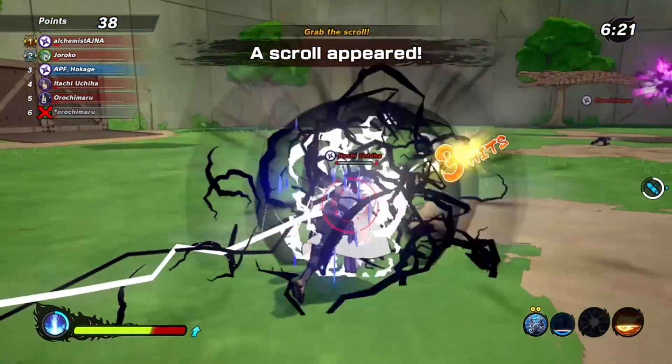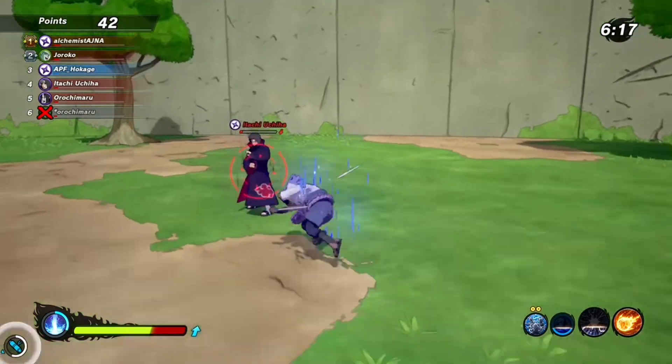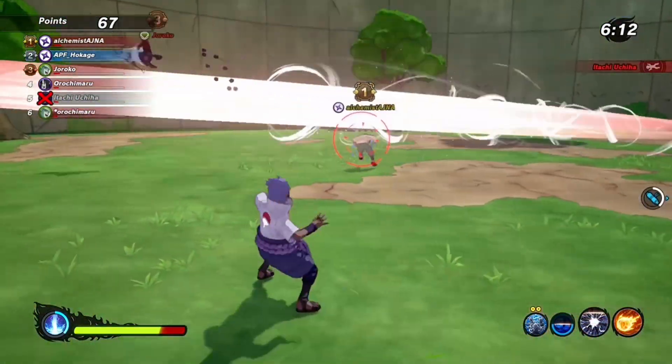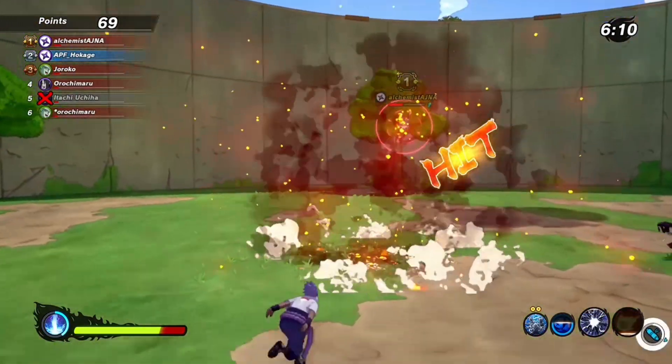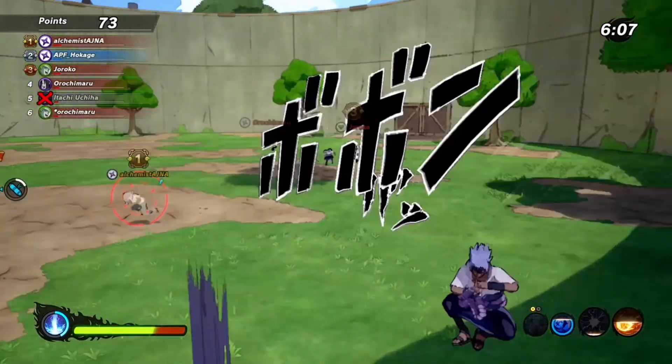He is blocking my stuff right now. We are missing the Fireball Jutsu but we will hit him with the Onyx Chidori. He's almost gone — he's blocking one more time but it's not going to help. We break his guard and get him out of there. Too strong for him.